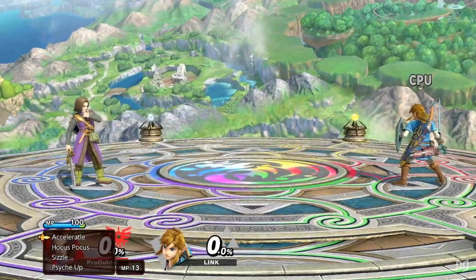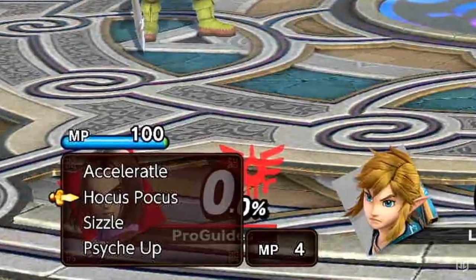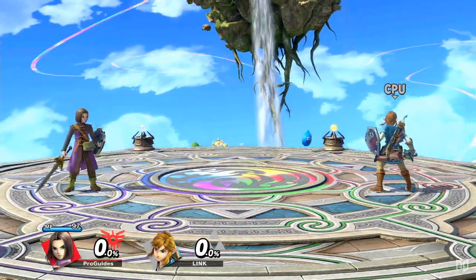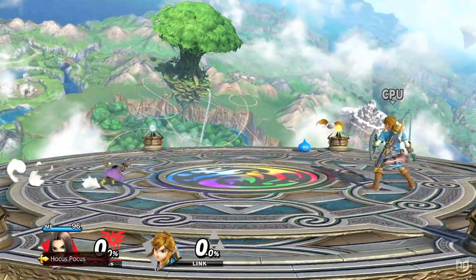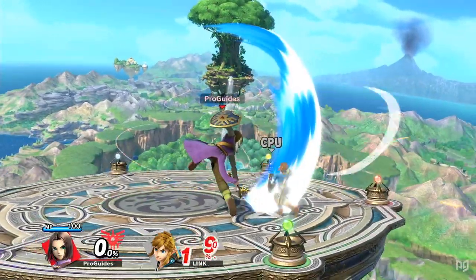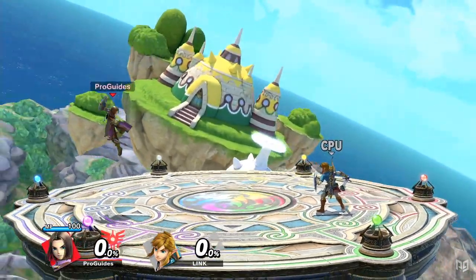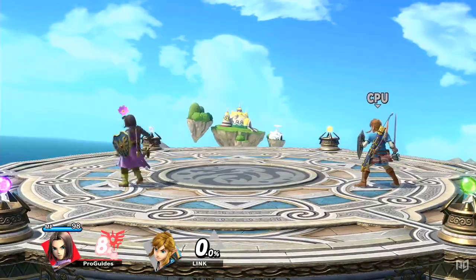Definitely one of the more polarizing moves, but not the most. The most polarizing move in Hero's kit, and pretty much definitely the craziest attack in Smash history, is Hocus Pocus. Hocus Pocus is completely random. When using it, you have the chance of activating any other command selection spell, which creates the chance of SD'ing with Kamikaze. But beyond that, Hocus Pocus can create drastic effects previously only seen with items, such as turning Hero giant or mini, or making him invincible or invisible. As wild as that is, it's very uncommon for a Hocus Pocus to turn the match in Hero's favor. In fact, its severe risk will dissuade most competitive players from using Hocus Pocus at all in an important tournament match.